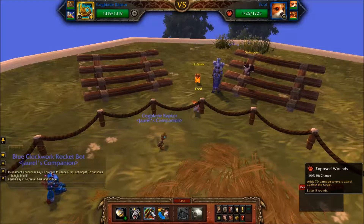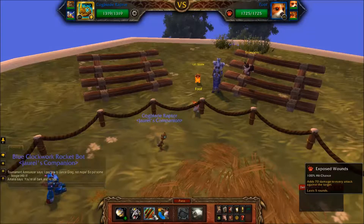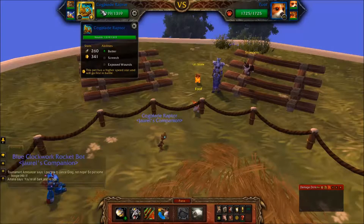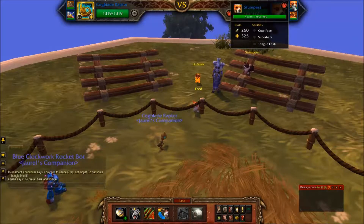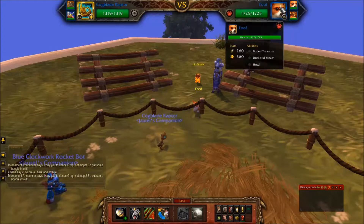Exposed Wounds and Batter - Exposed Wounds adds extra damage to each hit, and Batter deals two to three hits. Since I go first and I've got such a high speed rating of 341, Amalia's pets have 260, 325 on Stumpers - which, yikes - and 260 on Lil Sizzle.